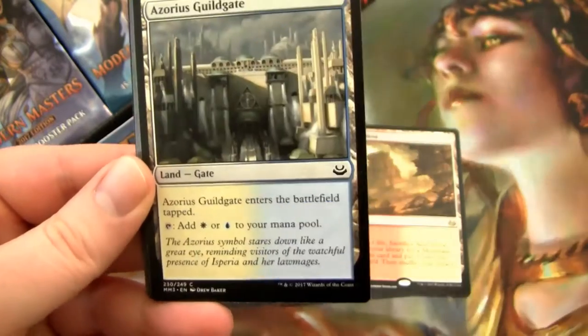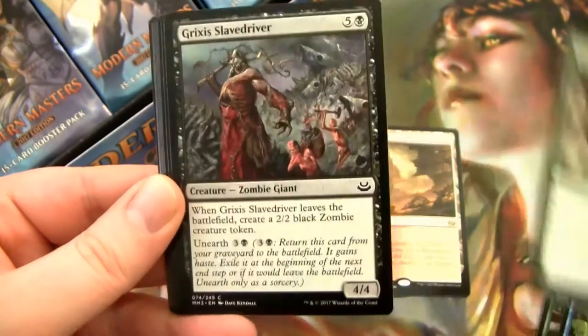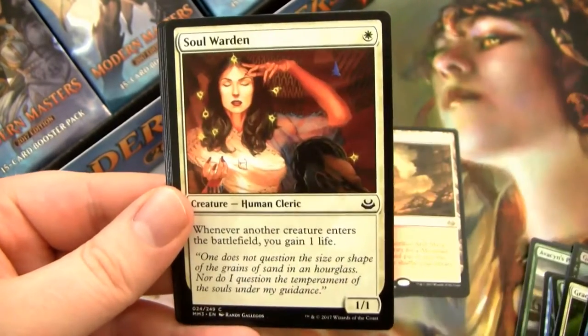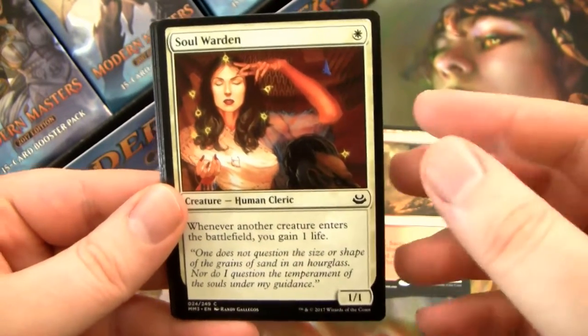We have Gideon's Lawkeeper and another Guildgate. There's a lot of good stuff in here, you know. Buying the boxes — if you're getting in at like $190, it's pretty good. It's not too bad in terms of just cards you can get for filling out your collection. I guess you could probably do better just buying singles, obviously.